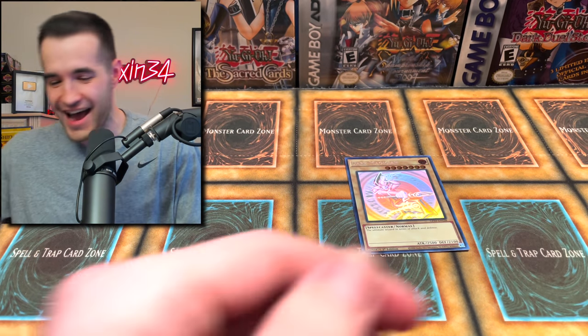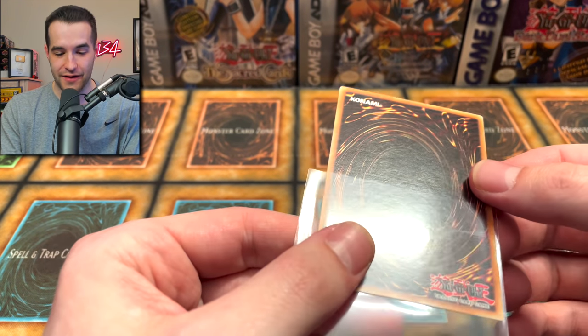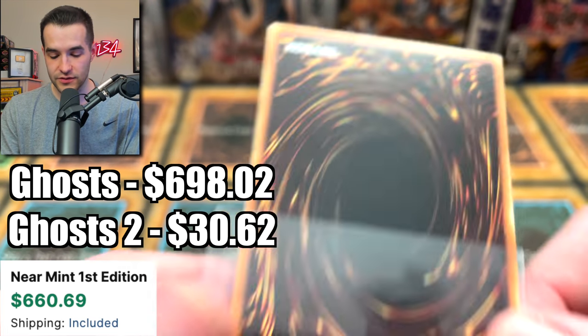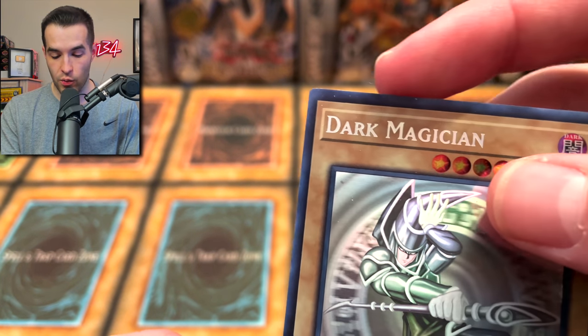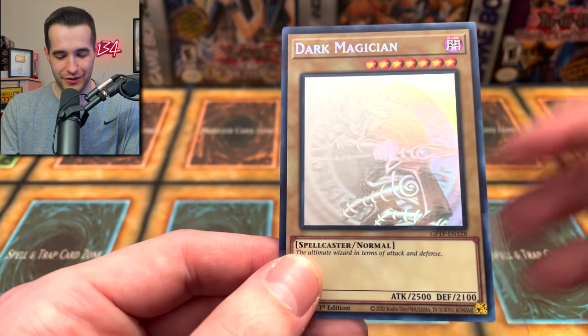A Dark Magician! I thought yesterday was going to be the best giveaway ever — let's check this one out. The back of it does have some scuffing, and a little nick up there. We're giving away a Ghost Dark Magician. I'm regretting this a little bit — not going to lie. We already have one, though, so I can't really complain.